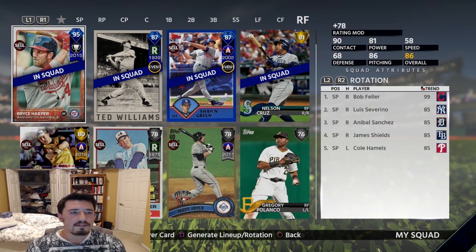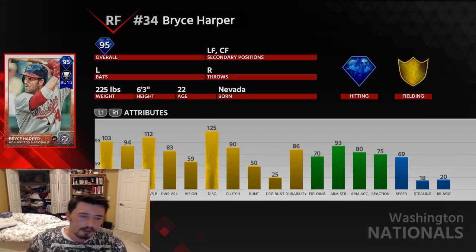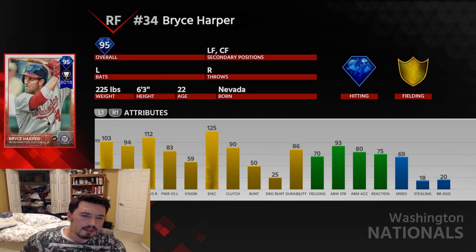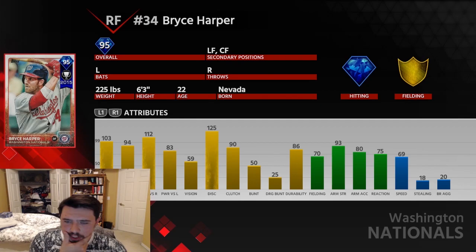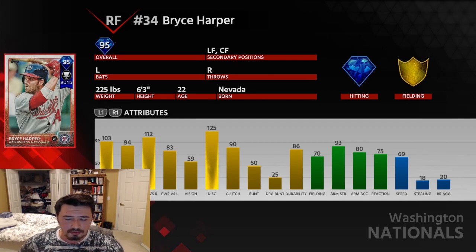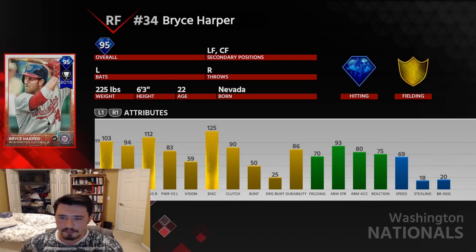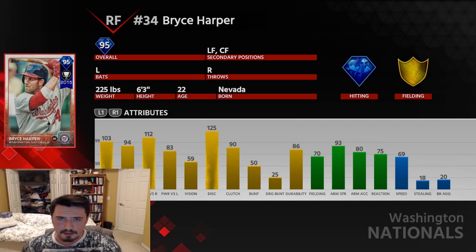We also have 95 overall hardware Bryce Harper from pre-ordering the Digital Deluxe version of MLB The Show 19. For now we have this new toy to play with. 103 contact versus right, 94 versus left. 112 power versus right, 83 power versus left. 59 vision is alright, 125 discipline. 90 clutch — he'll do great with runners in scoring position, you can drive them all in, I'm guaranteeing it. 86 durability, 70 fielding, 93 arm strength — he's gonna throw out a ton of runners, so don't go on his arm. 80 arm accuracy, 75 reaction, 69 speed. This card's a beast.